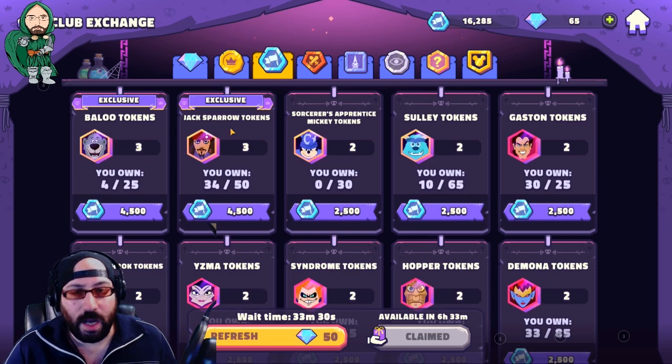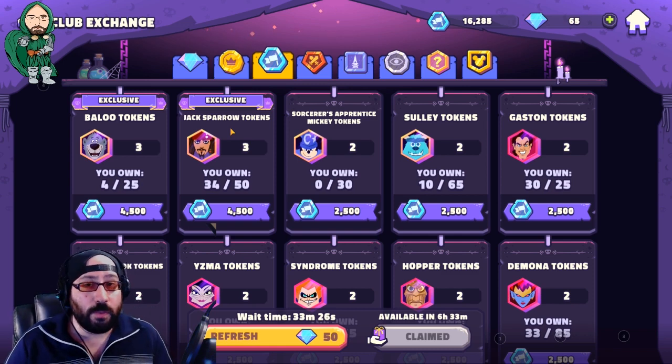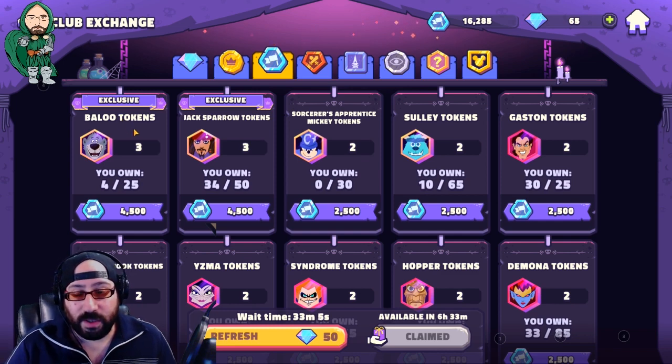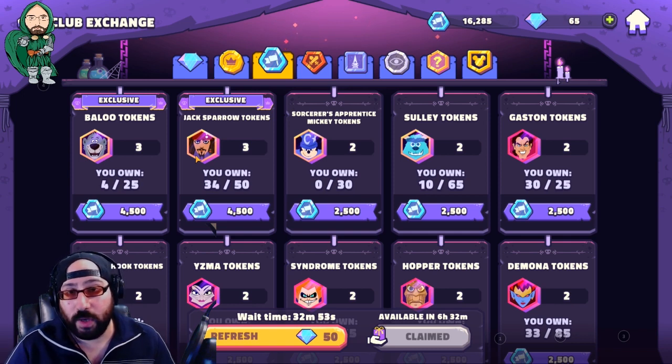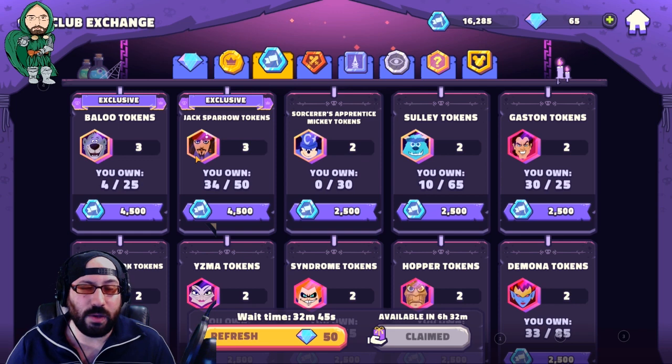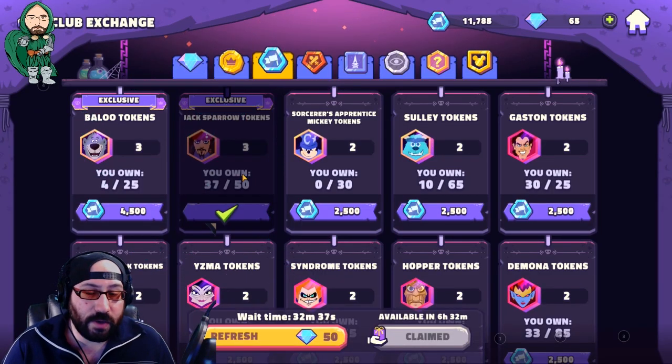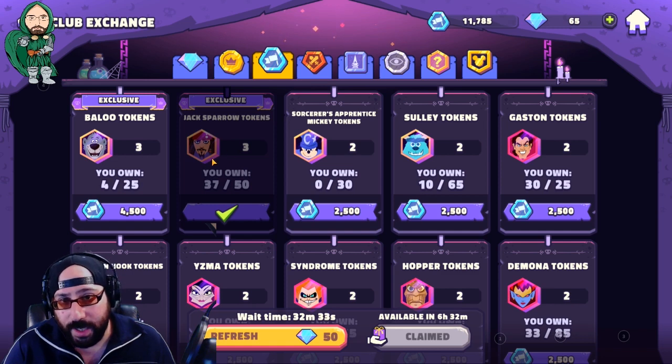The next store is the club exchange. Obviously, depending on how well you're doing with your club, you may or may not have a great income of club currency. It also depends on how deep you can get into the club dungeon and how often your entire club completes all of its daily missions. You should get a pretty decent amount of club currency over the course of the day. As far as exclusives are concerned, I personally would recommend Jack Sparrow over Baloo, because Jack Sparrow is an Oceanic character, and you should definitely be able to make at least one purchase of Jack Sparrow a day, possibly even more.